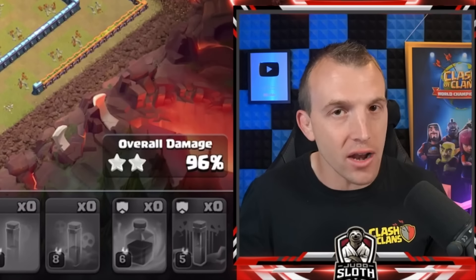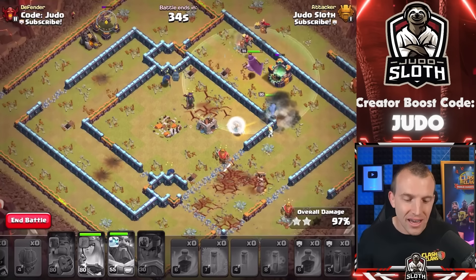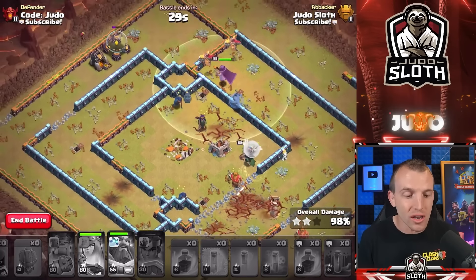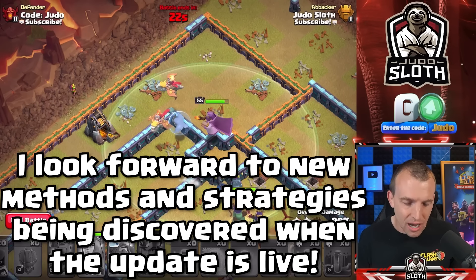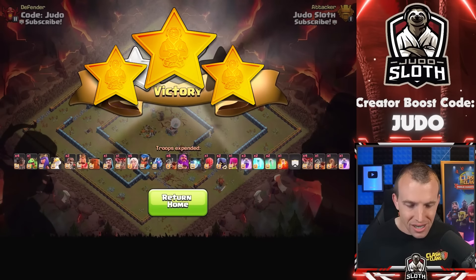I think the Dragon Riders will be good, but not necessarily as good as Dragons in the center because they'll miss certain buildings, clump up, and were a little squishy in the middle — not because of low hit points, but because they clump up and are susceptible to splash damage. My recommendation is to pair them with a Queen Charge. That's everything you need to know about the Dragon Rider. If you want to know about the Rocket Balloon, I did that yesterday — it's right here alongside the subscribe button. Take care and I'll see you in the next video.